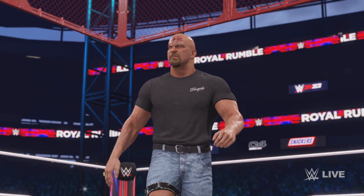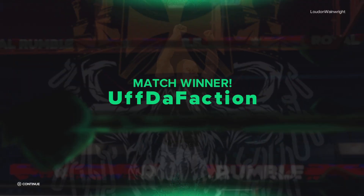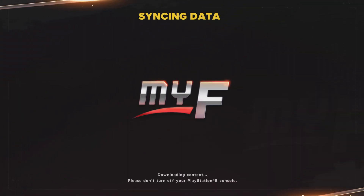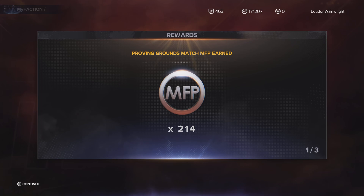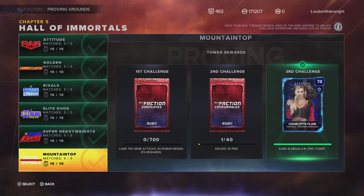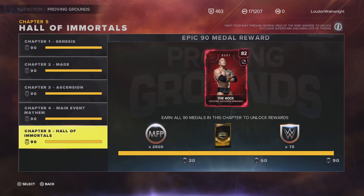I completed all of the Faction Wars towers — all 100 of them — and now I just finished. Let me build up the suspense here. I'm sick as a dog too, if you can't tell. I finished the final Proving Grounds tower and I did all of them on legendary difficulty, so I got all of the cards.